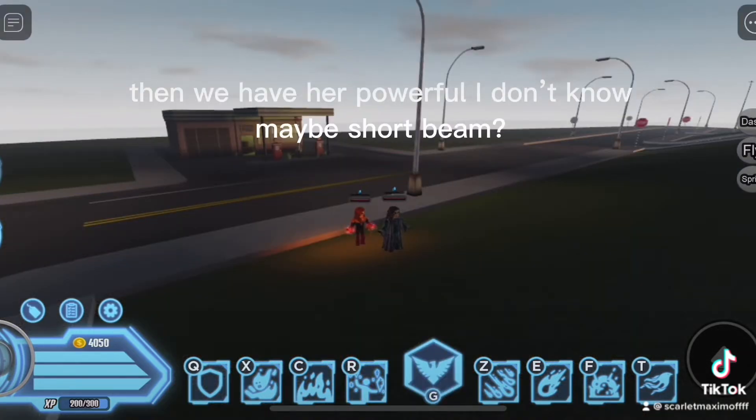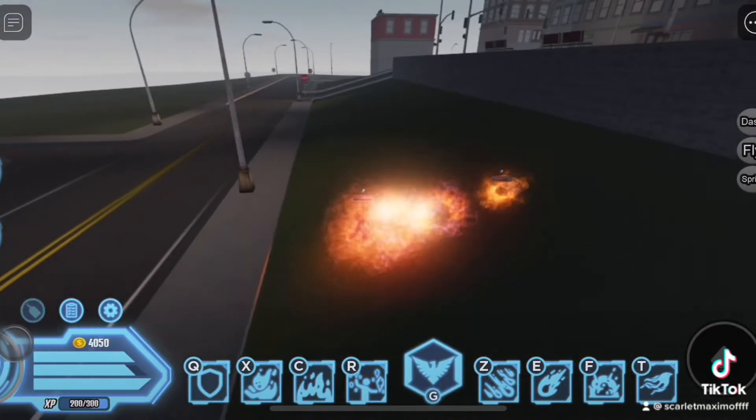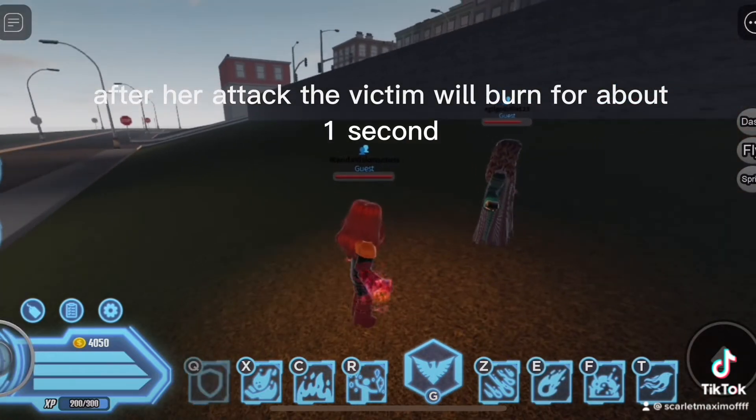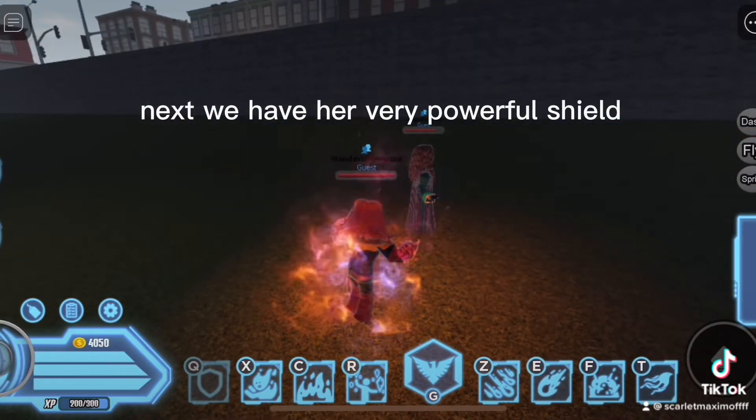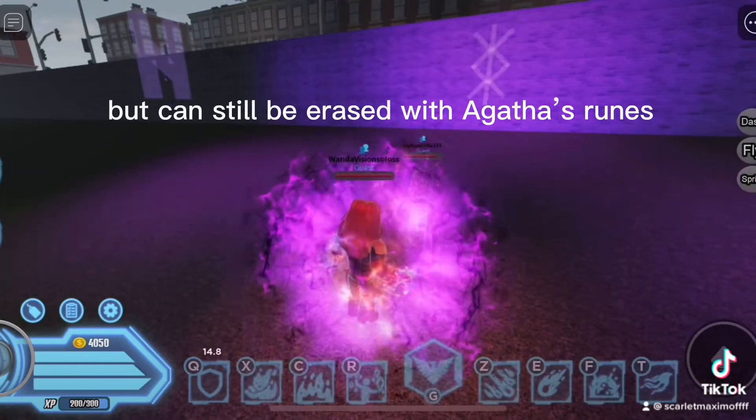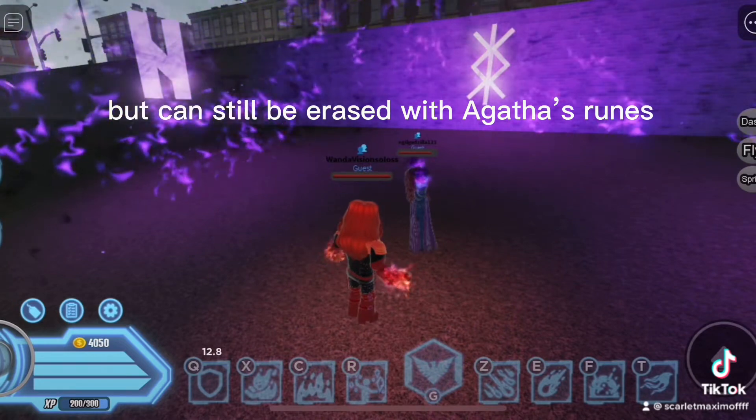Then we have her powerful — I don't know, maybe short beam? After her attack, the victim will burn for about one second. Next, we have her very powerful shield. It can tank most people's attacks, but can still be erased with Agatha's rune.